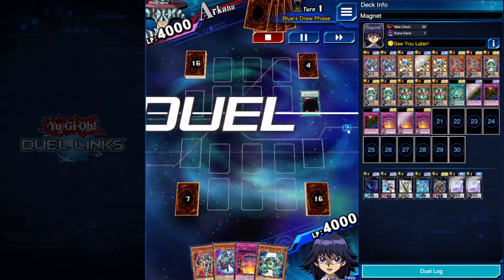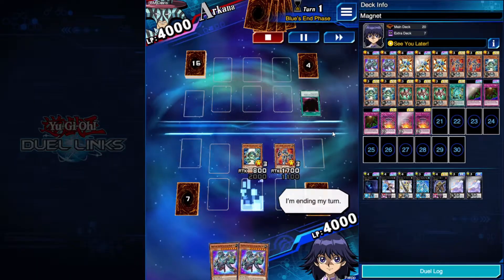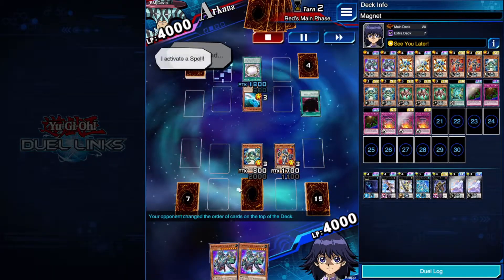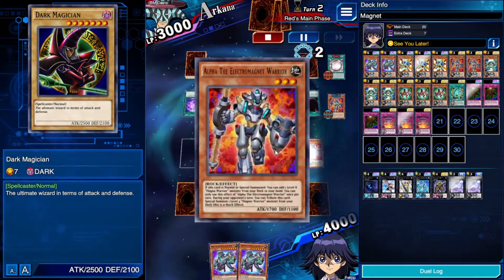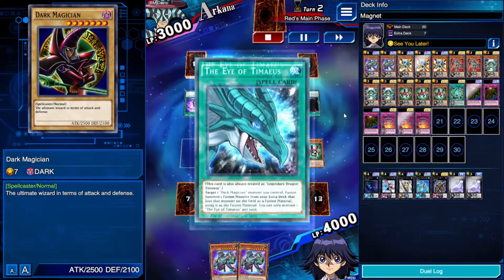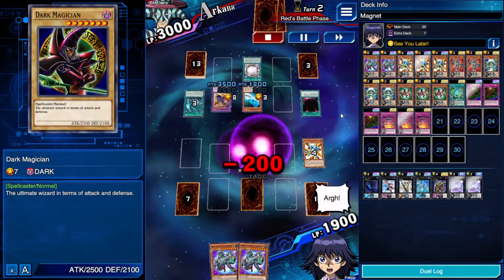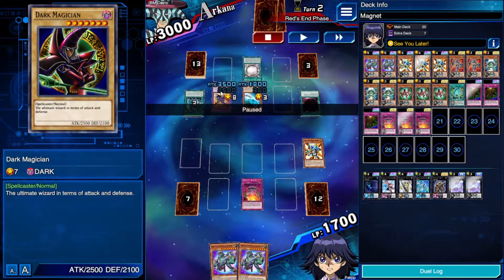Second duel: Gamma plus another Magnet Warrior means a double summon on our first turn. We already have a couple of Berserkions in hand, so we just need a Beta. The opponent is a Dark Magician deck with Rod and Circle — adding Thousand Knives, then Dark Magic Veil into Dark Magician. He makes the misplay of targeting one of my Magnet Warriors, so I chain its effect and keep it in the grave. Delta's effect sends Beta to grave. He has Ebon Timaeus and Dark Cavalry — that's tough to deal with. He destroys all my monsters, but that's good — more fuel for Berserkion.